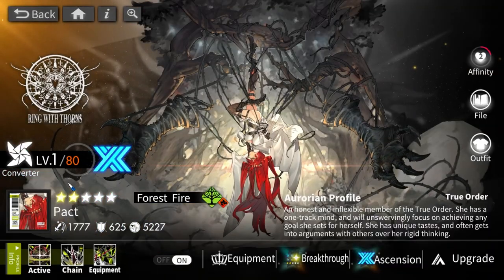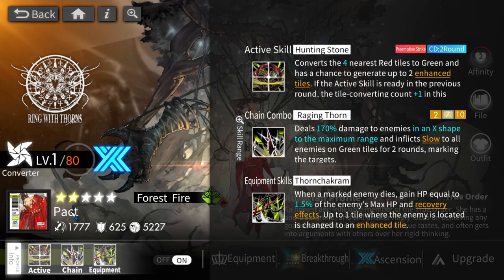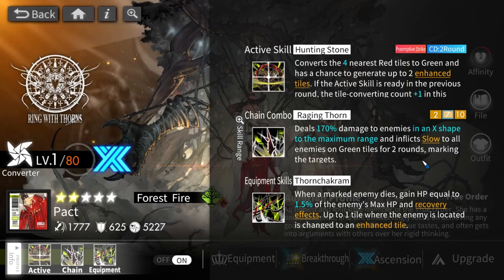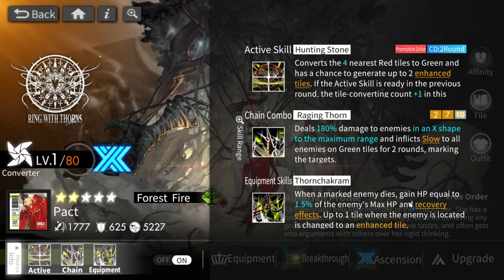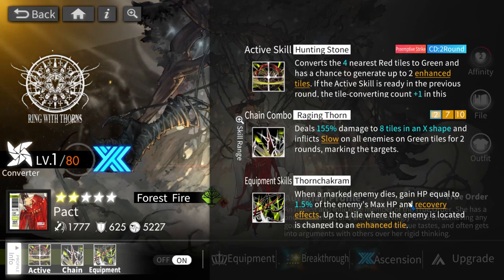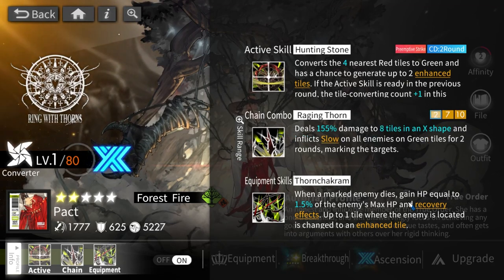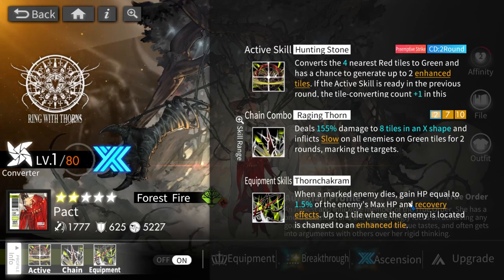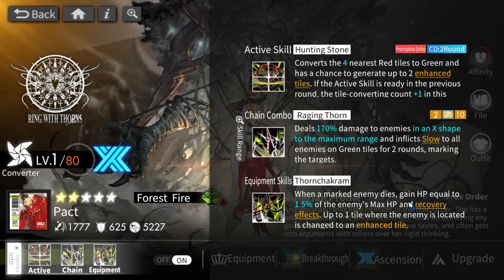Pack is probably the second best in the converter selection box in my opinion. She converts red tiles to green and has an X-shaped chain that can slow enemies sitting on green tiles while also marking targets. Slow lowers the enemy's act — the number of tiles an enemy can move — so an enemy that can move two tiles can only move one. It's useful but fairly niche since it doesn't do much damage and many enemies are immune to slow.